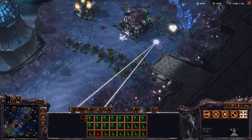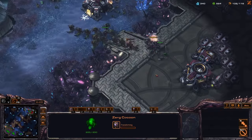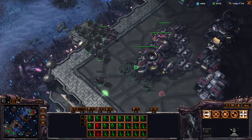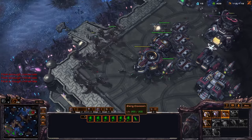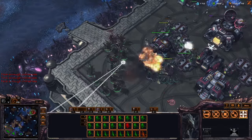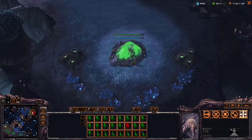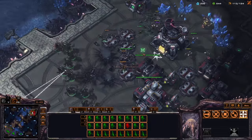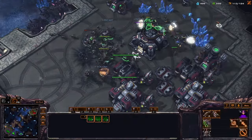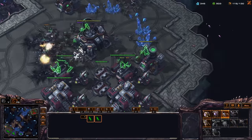Especially against Protoss players, going Ling Hydra is going to be a very effective strategy that's going to bust a lot of Protoss players — some of them might be being very greedy, going two Void Rays while taking a third base. If you think of Mio Maker, for example, a great Zerg player, he kind of plays like this, so there are examples of this playstyle at the high level. I've just really condensed this down into a very simple build order for beginner Zerg players.